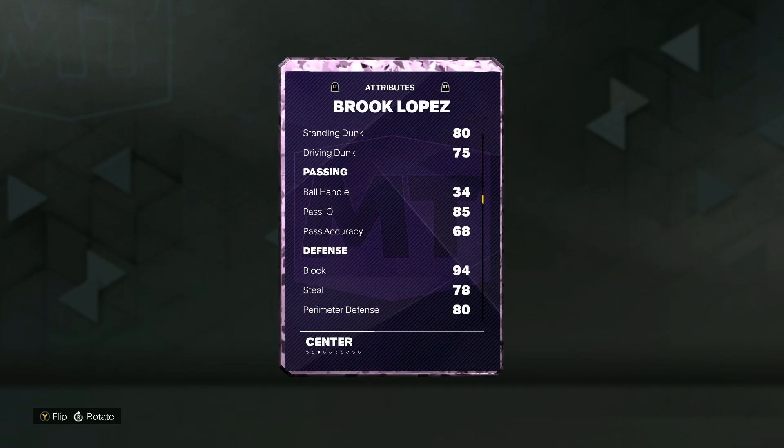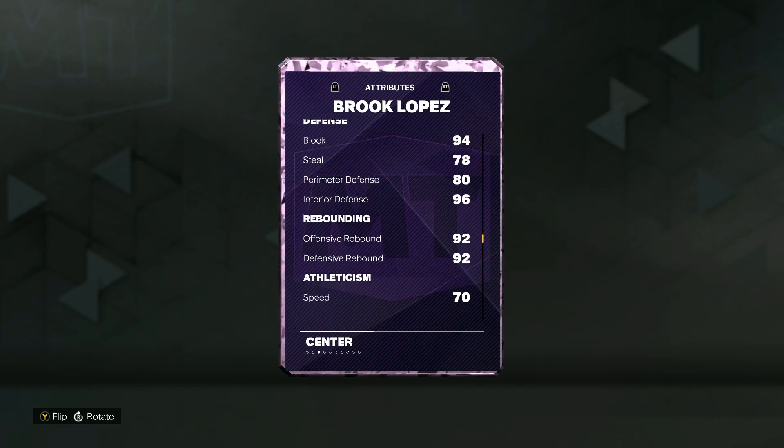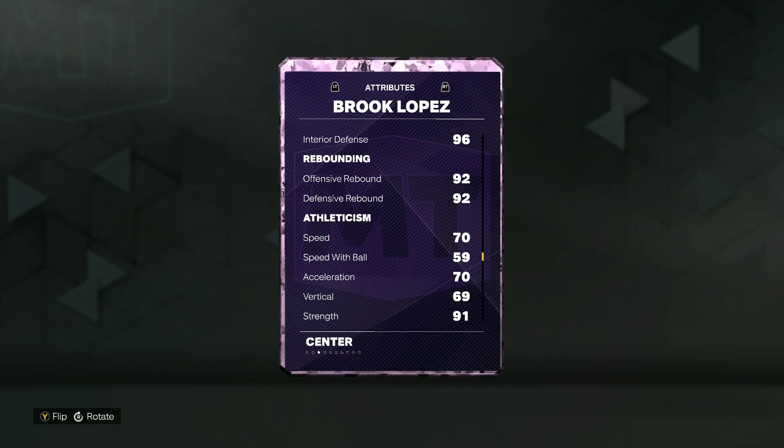He's going to be a decent finisher around the rim with an 80 standing dunk and a 75 driving dunk. Defensively, he's going to be great on the interior — overall a very good defender with 94 block, 96 interior defense, a 78 steal, and 80 perimeter defense. He's also a great rebounder with 92 offensive and 92 defensive. The card may be a little too slow, with only 70 speed and 70 acceleration.